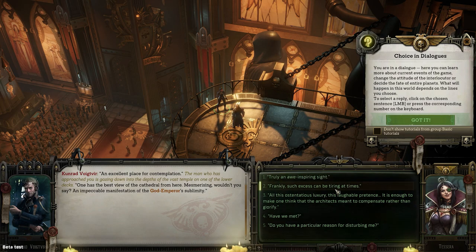The dialogue options are: 'Truly awe-inspiring sight,' 'Frankly, such an excess can be tiring at times — all this ostentatious luxury, this laughable pertinence. It is enough to make one think the architects meant to compensate rather than glorify,' or simply 'Have we met?' or 'Do you have a particular reason for disturbing me?' These are all vastly different personalities on display in this dialogue.